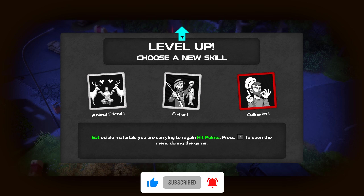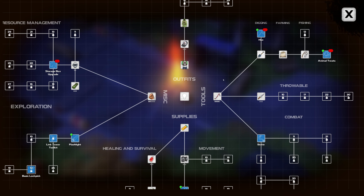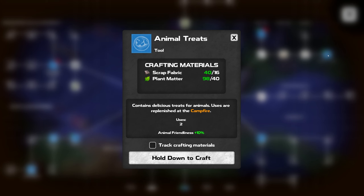Or we can get experience from fishing and fishing speed. I like animal friend — I guess that just means it'll make it easier to murder more animals. What does that take to make? Scrapped fabrics and plant matter.